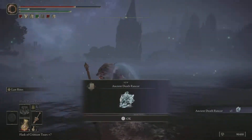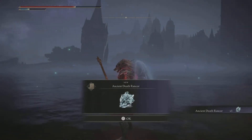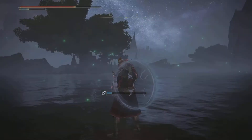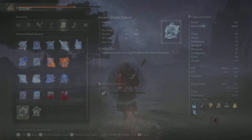As with each death bird boss encounter, we are rewarded with a unique item relating to that boss. In this case we are given the Ancient Death Rancor spell, which unfortunately does require high intelligence as well as faith, so it doesn't fit my build.